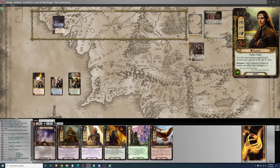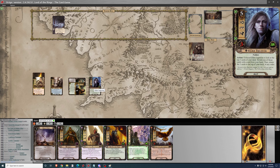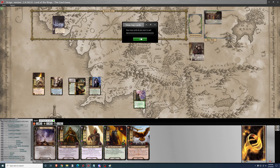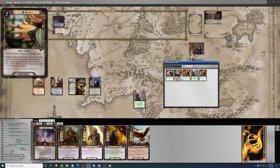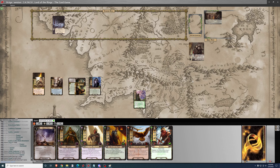Vilya is good here, and we'll go ahead and blindly Vilya for Gildor — that's great. A high percentage of the cards in this deck are very useful, so blind Vilya is generally fine. I'll go ahead and play Heed the Dream and look at the top 5. I'll choose — Jubayar or Furiel? It's going to be a wow for either of them. I'll grab Furiel — I think he's a little higher priority generally.